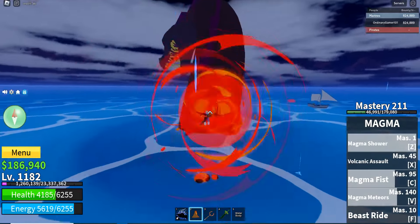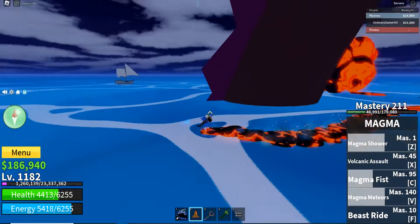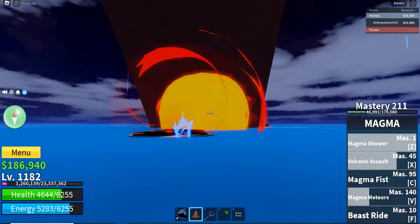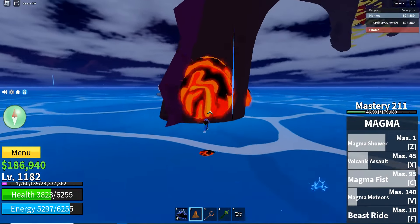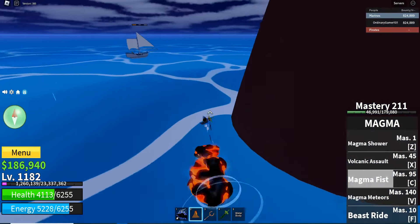In case you don't have a fruit you can walk on water with like magma, you can use Shark V4, which also works because you can swim, or Shark V2 or V3 — it doesn't really matter as long as you can not die from the water.